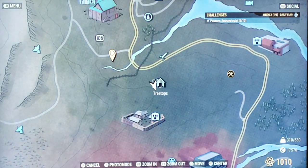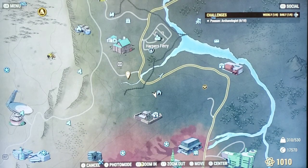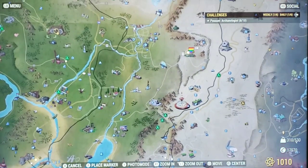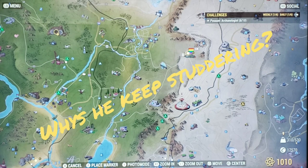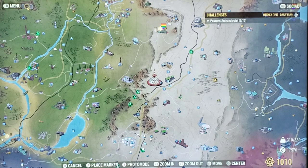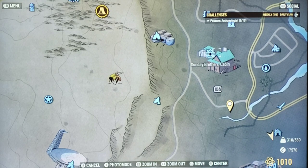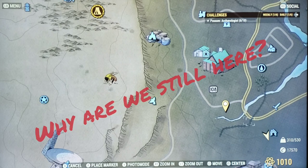On the map, we are at Treetops. When I zoom out a little bit, it's directly below Harper's Ferry. If you don't know where Harper's Ferry is, zoom out further and find Vault 76 — it's kind of a diagonal line. Come over to Harper's Ferry, go directly down, and you will see Treetops. It's right below 108, right below Sunday Brothers Cabin — kind of a little triangle zone.